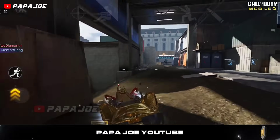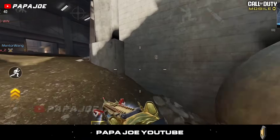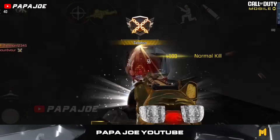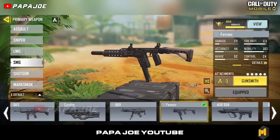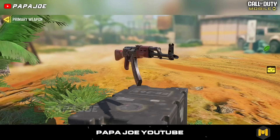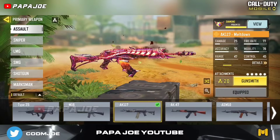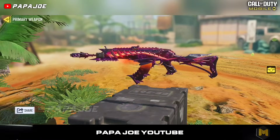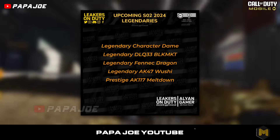We continue with the new legendary gun skins that were found by dataminers in the in-game files of the new test server update of the Chinese version, and will most likely be released for the new Season 2 and the following Season 3. Accordingly, we can expect a new legendary blueprint for the DLQ-33 sniper rifle, a new legendary Fennec skin, and a new legendary skin for the AK-47. In addition, the legendary AK-117 Meltdown blueprint was discovered as a prestige version, which you can get after buying 3 lucky draws and will definitely appear in the new Season 2. Let me know what you think about the new legendary weapon skins in the comments.